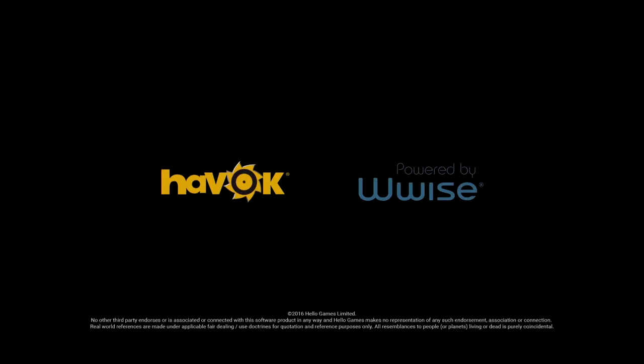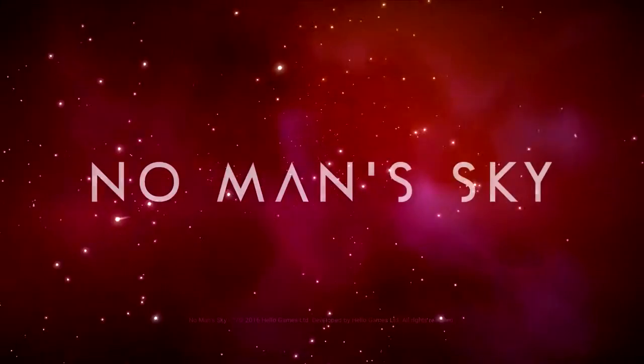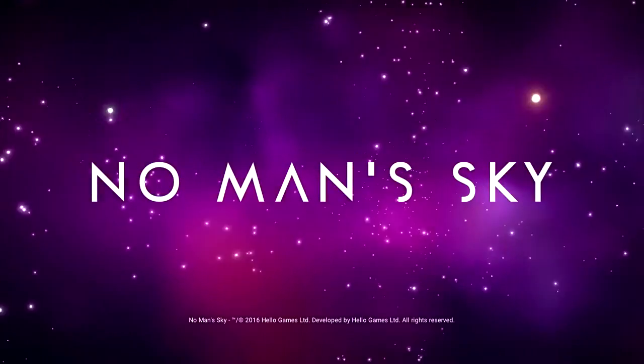Welcome to No Man's Sky version 1.1, the Foundation Update. Returning explorers can now choose their own path to experience the infinite universe. Normal mode is the original relaxed voyage, whilst creative allows exploration and creation freely and without limits. A new survival experience will test travelers' endurance to their limits.